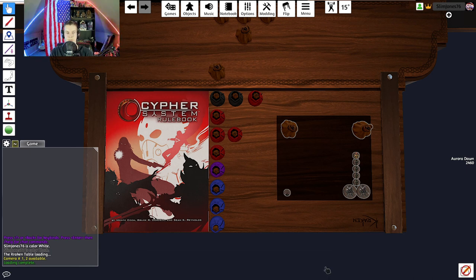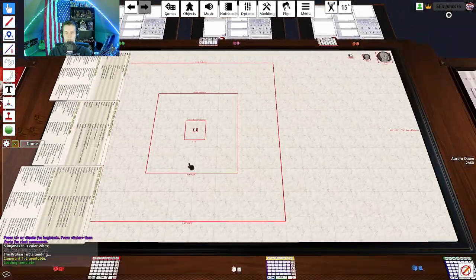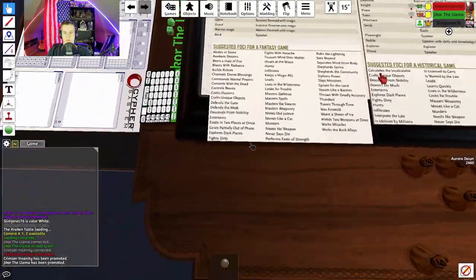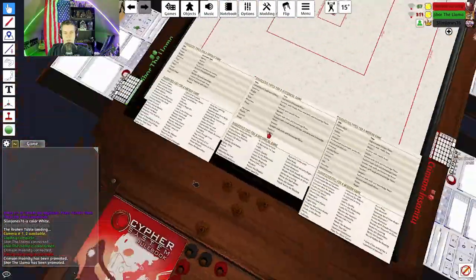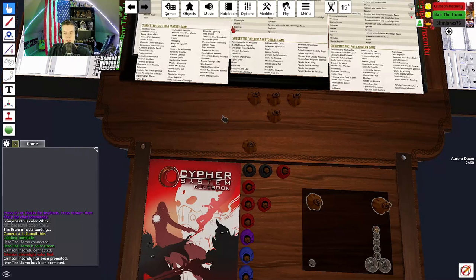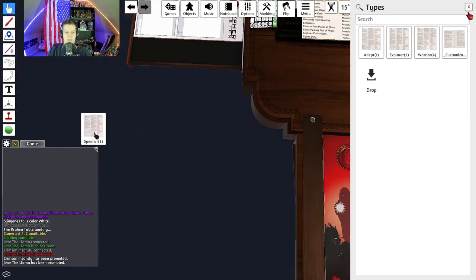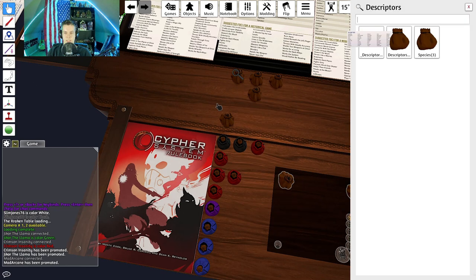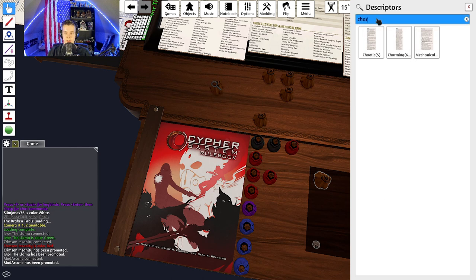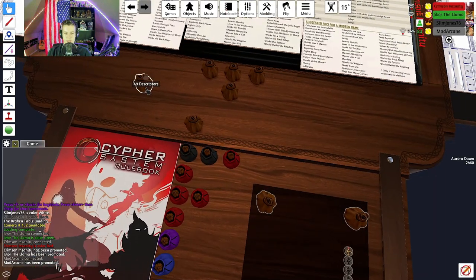All players are trickling in, the server is open — Project Aurora Dawn is go. Alright Jay Core and Crimson, Jay Core you've already kind of figured out what you're gonna do, so I want to make it step by step in-game. What was your type? He was a Speaker. And your descriptor — Charming. And focus — Entertains.